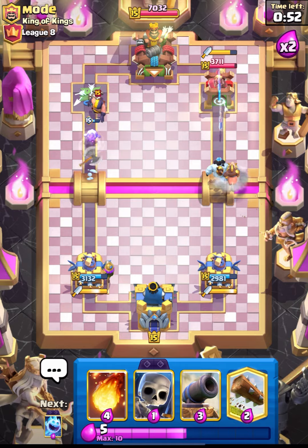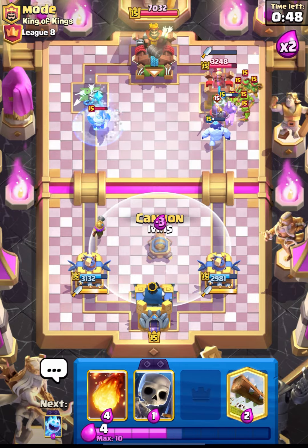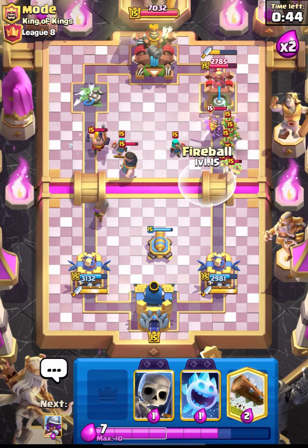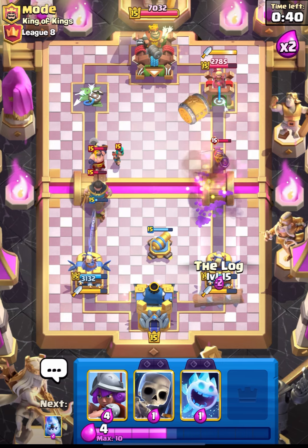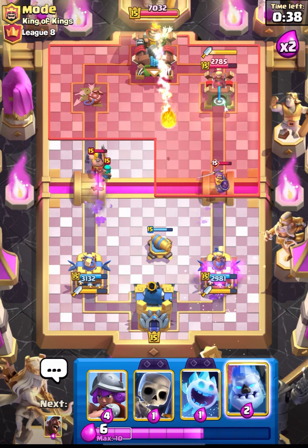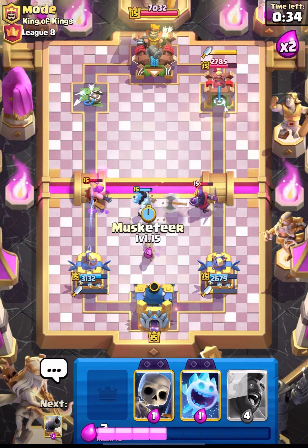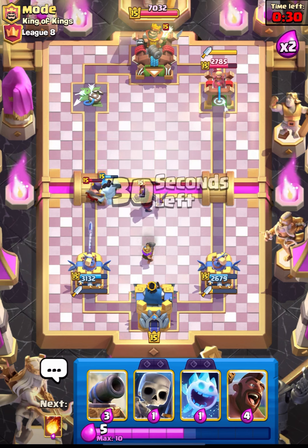Let's pressure him. He placed his goblin gang and knight — I will just farm over here to get a lot of things. Let's log this back and place our ice golem. This is going to kite his knight as well, which will help us on defense.